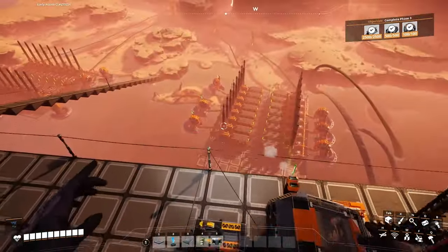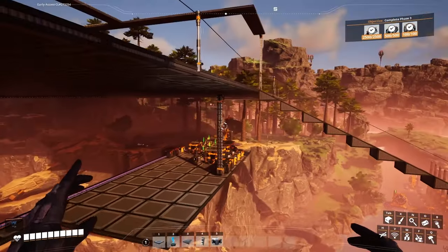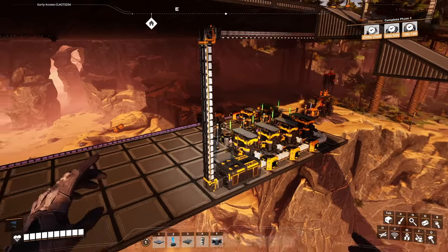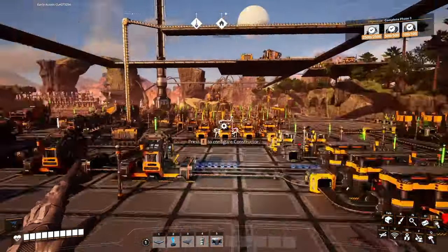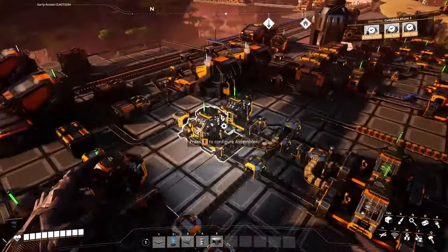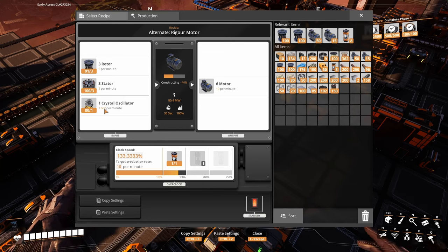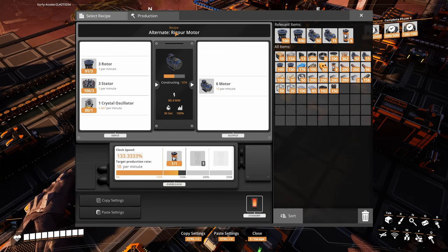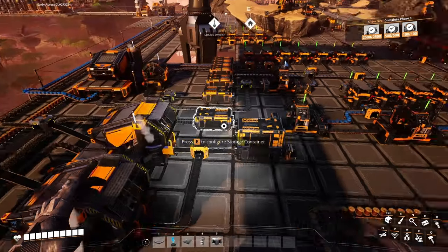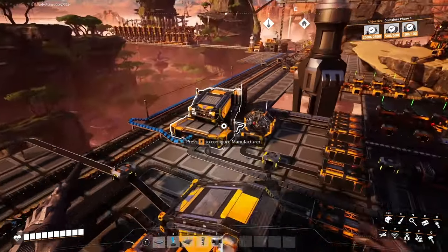I've made more power and upgraded that one just to match the production of those crystals. These two machines are making motors — we introduced the crystal oscillator with the Rigour Motor recipe, now making 20 per minute. We're gonna need them — some are going downstairs.